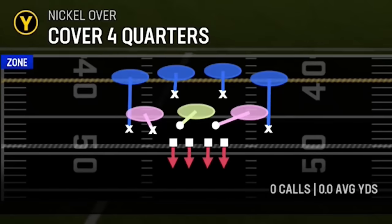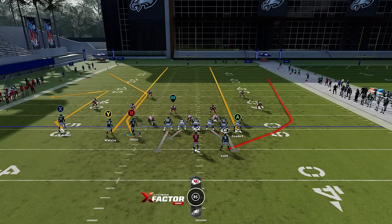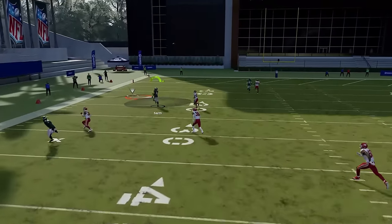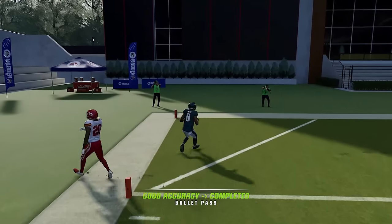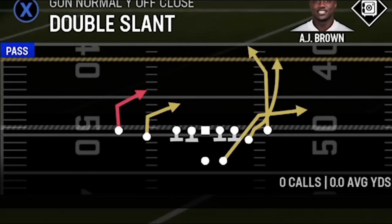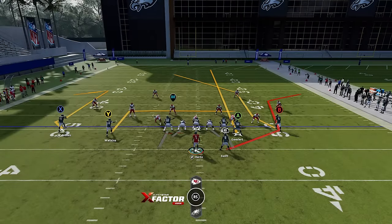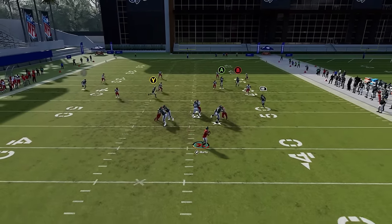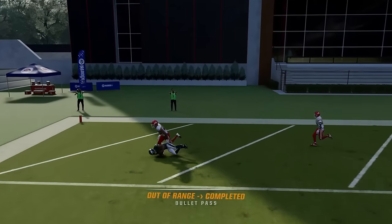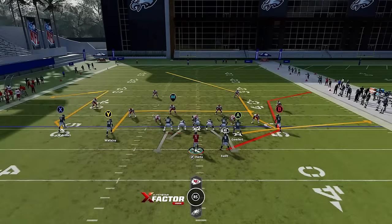Against cover four drop, streak the A route — that's all you've got to do. Just wait a long time; once the B route gets inside the safety, pull it and throw it to the corner because the cornerback is held down by the comeback route on the left side.